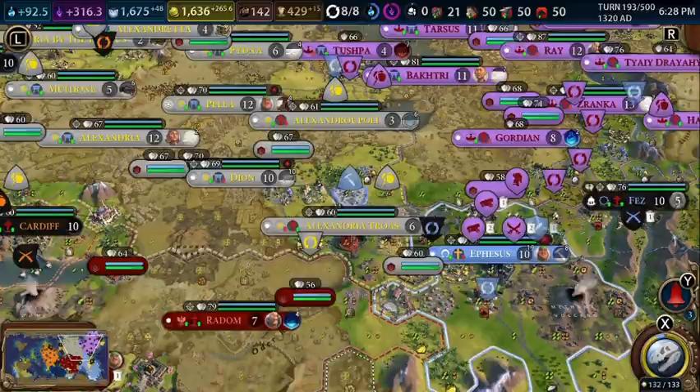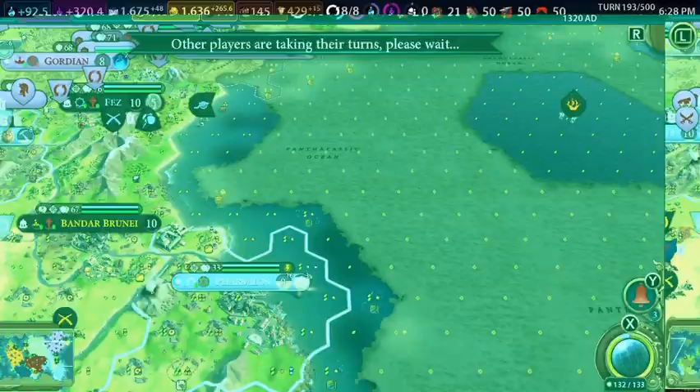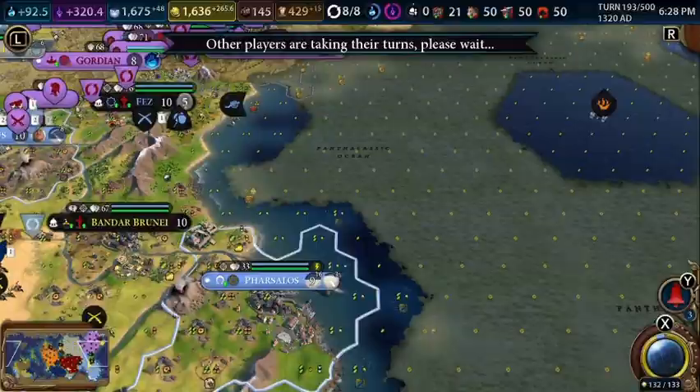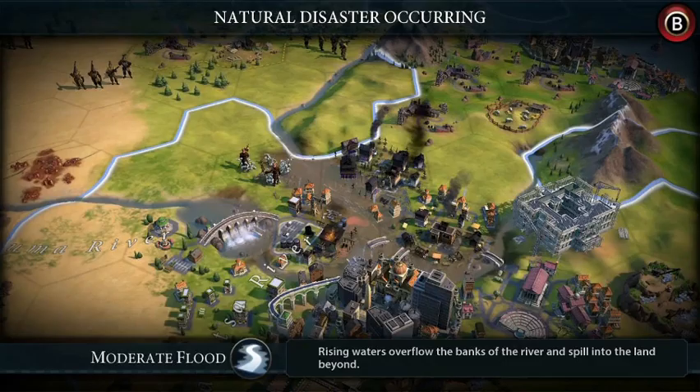The archaeologist can take an Alexander artifact — it's a classical era piece. So each artifact we have is from a different era, which is not good for theming, but we'll try and make it work.